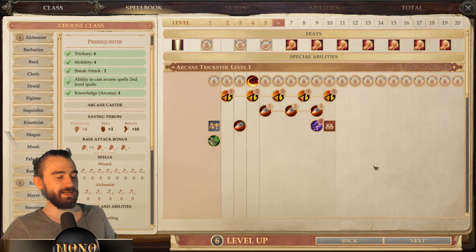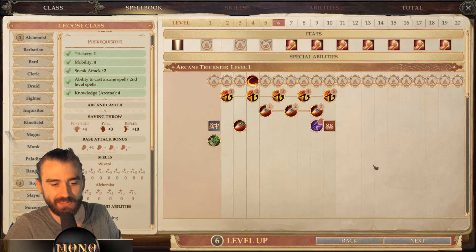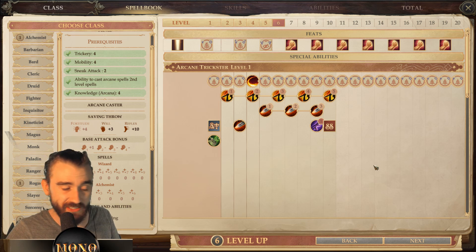You can also pick up Accomplished Sneak Attacker for a little bit of extra sneak attack. That was all I wanted to say about the Arcane Trickster — in summary, I think it's a solid class, a little bit pigeonholed, and I'd give it a medium rating. It's good.